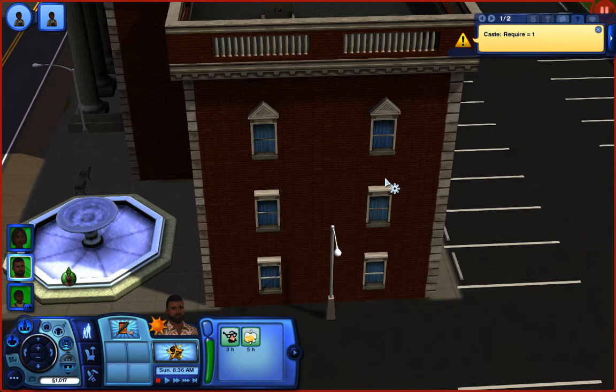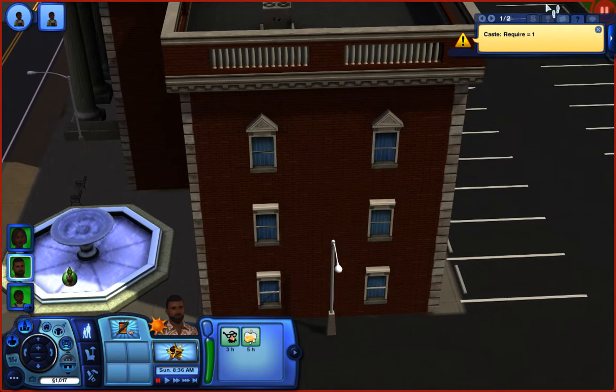Hey, what's going on guys, welcome back to another tutorial. In today's tutorial I'm going to be showing you how to push pregnancy in town. Pretty much what you'll be doing is your NPC sims — the ones you're not playing — you're going to push the pregnancy so they will be getting pregnant and having kids.